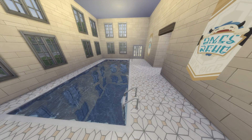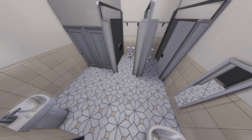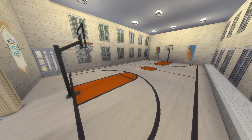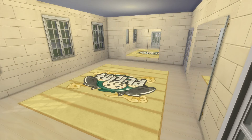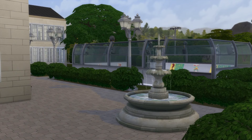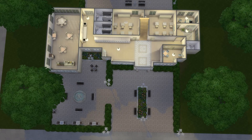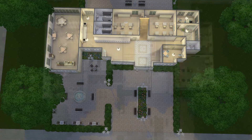In the back I did an indoor pool and an indoor gym with the full basketball court from City Living, plus bathrooms. I also did a room with a cheer mat, and then I still had a lot of room outside so I went ahead and added the skating rink. So you've just got a lot of stuff to do on this lot.